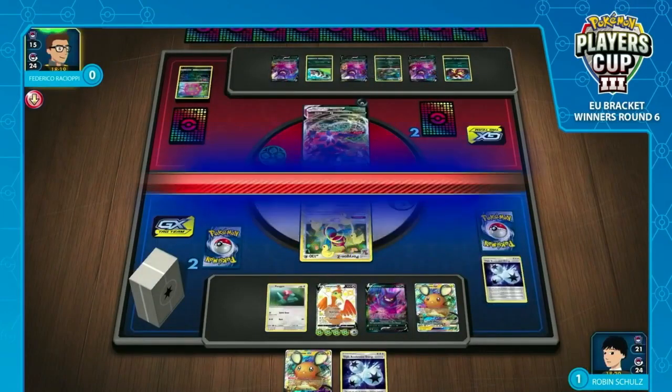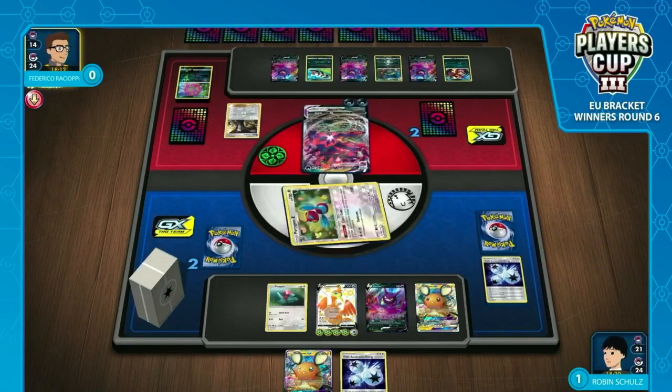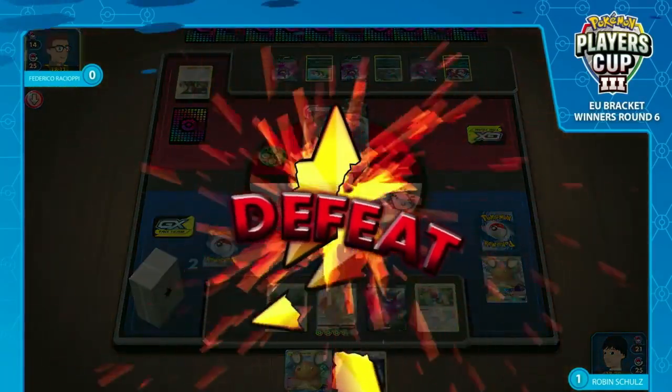He does pick up the Dedenne, so the ball is in Frederico's court to have a Gust card. Not much — his hand size is giant. We do see a dark energy, and inevitably the Boss's Orders is there. Frederico does get the KO on the Dedenne. We'll even it up at one game apiece. I think we've just seen the upside and the downside of Cramorant VMAX. If you don't take those big KOs early and your opponent gets a board state going and you can't return the KO, that game looked a lot more like everyone expected Cramorant VMAX to look.